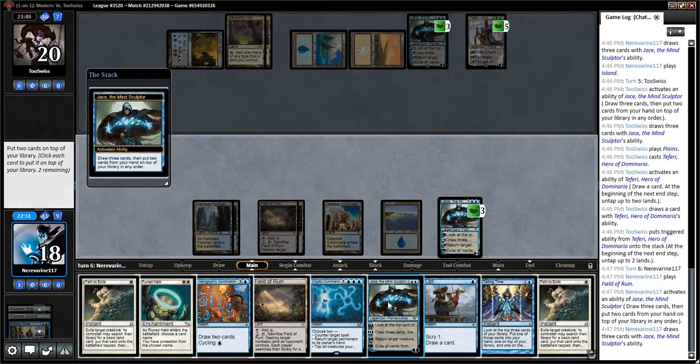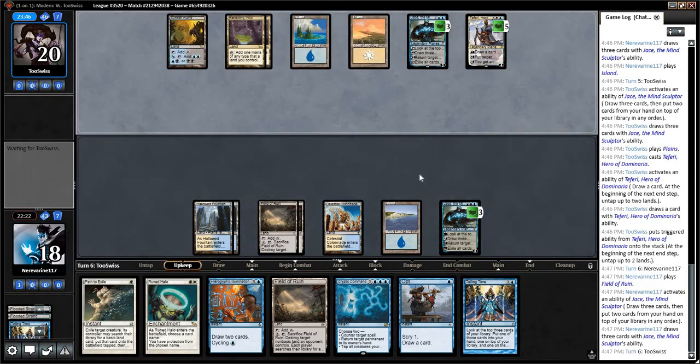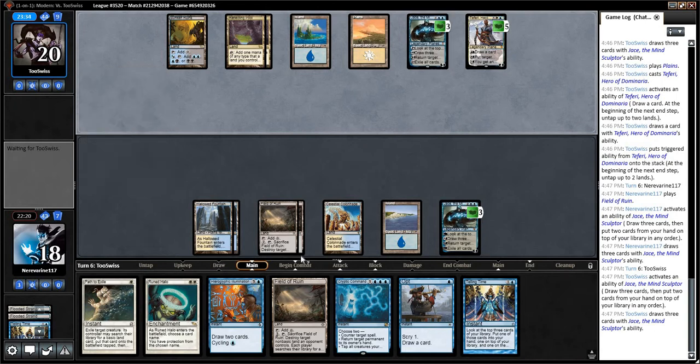So let's put back Jace and put back this Path to Exile. I think we're going to plan on using Field of Ruin on our opponent's mana base this turn. But this is not good at all. We had a very, very poor opening hand against a control strategy.